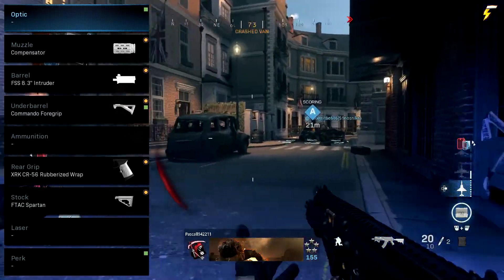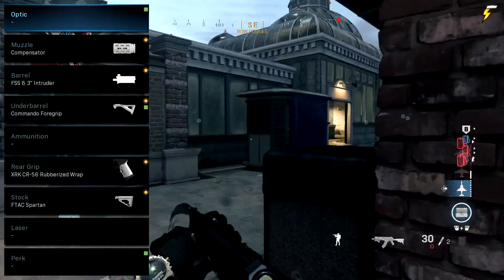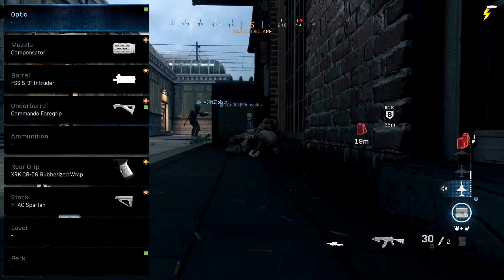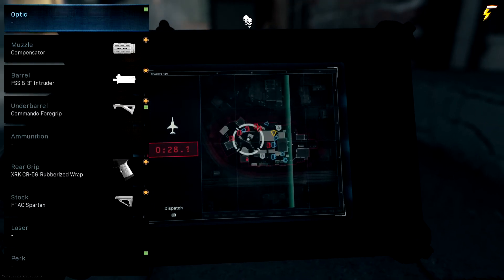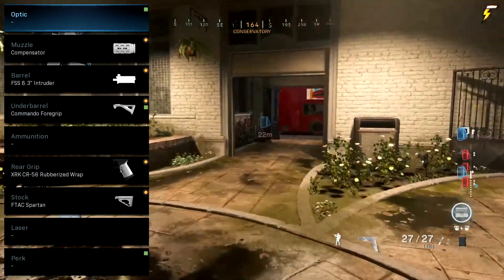We then have the FSS 8.3 Intruder. This increases your ADS speed and movement speed but you do lose some bullet velocity and recoil control, which means the damage at range will be lower so it might take you an extra bullet to kill someone. Next we have the XRK CR-56 Rubberized Wrap.